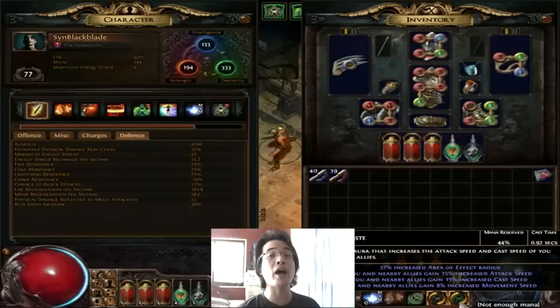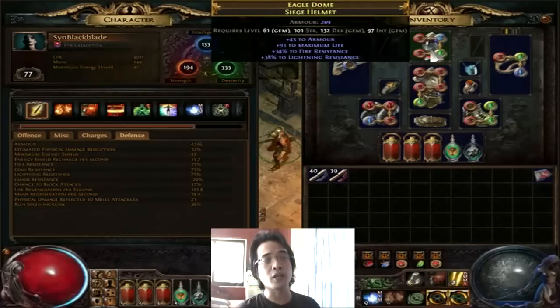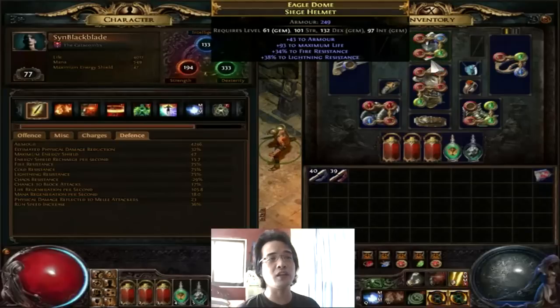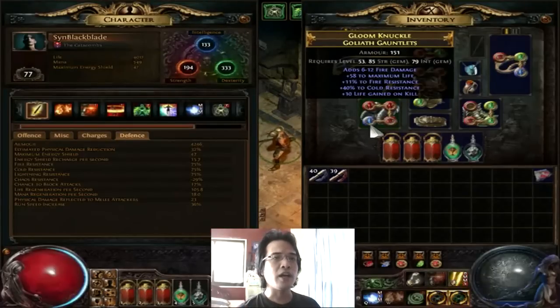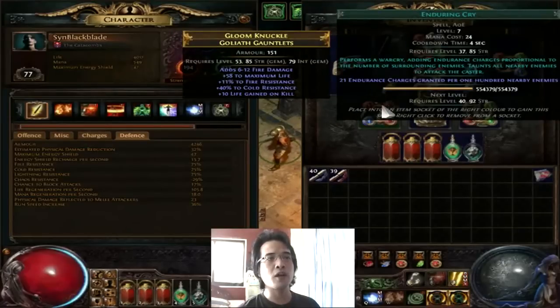Our damage is now at 5,857 DPS — I've been mowing down mobs really fast and efficiently. That DPS includes the Haste aura which increases attack speed by 15%. I've also changed my unique helm for a rare one because of the plus 93 to maximum life, although I lost some resistance there. I circumvented that with other gear — for example I got these Gonglets which increase cold resistance by 40%, replacing what I lost from the unique helm.